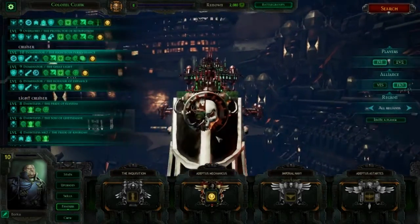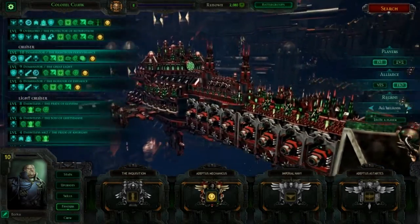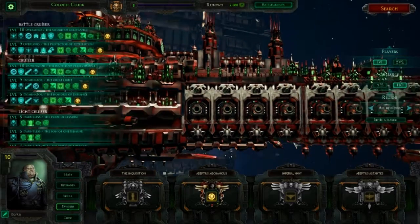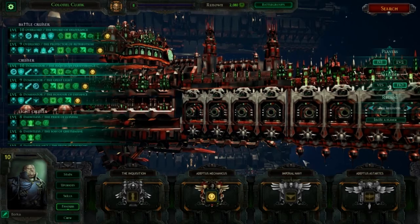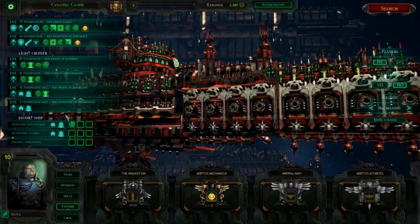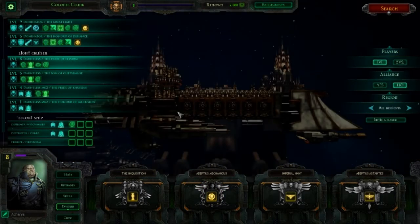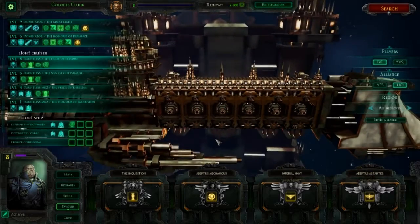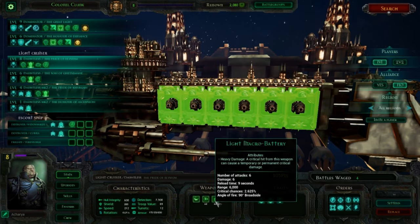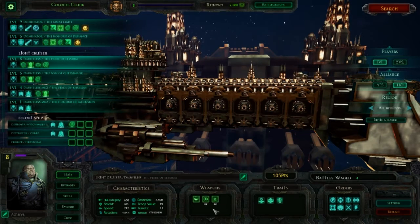We're going to start off with the Imperial Navy, the bog standard guys. They're excellent at macro broadsides and that is going to be the typical thing that people know about them, but the starting ship that you're going to have and the starting ship that you're likely going to face off against is the Dauntless. The Dauntless is a little bit of an exception to that general rule. If we look at the broadside characteristic of the Dauntless and go into the stats screen, we can see that the light macro battery has a number of attacks 6, damage 6, and a reload time of 9 seconds. This equates to 4 damage per second.